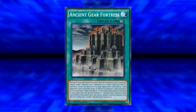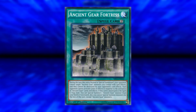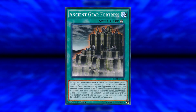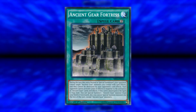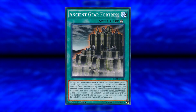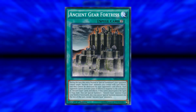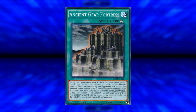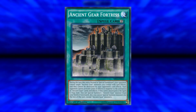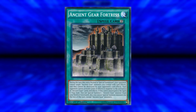Then we have Ancient Gear Fortress — during the turn they were normal or special summoned, your opponent cannot target Ancient Gear Monsters you control with card effects, and they cannot be destroyed by card effects. Your opponent also cannot activate cards or effects in response to the activation of Ancient Gear cards and effects — that's also ridiculous. If this card is destroyed in the spell/trap zone, you can special summon one Ancient Gear Monster from your hand or graveyard, though you cannot special summon monsters for the rest of that turn except Ancient Gear Monsters. The fact you can still summon Wyvern with this effect, get the search off, and go into further plays is kind of crazy.